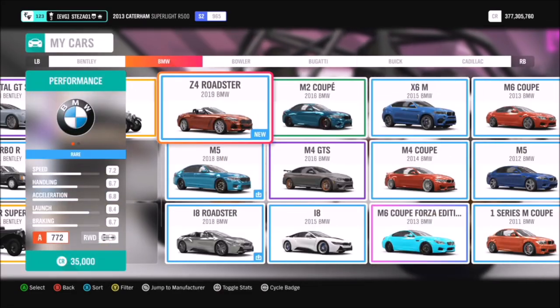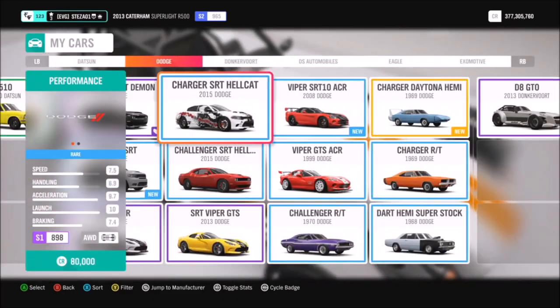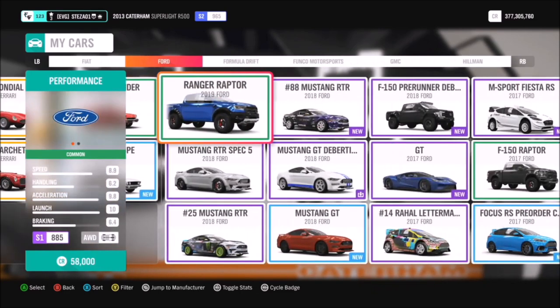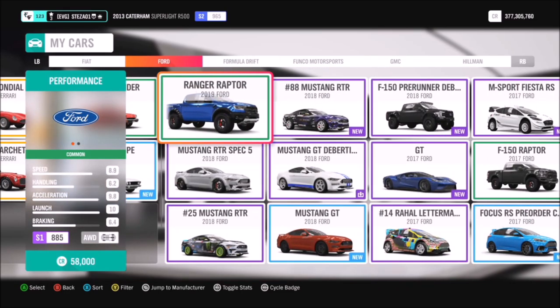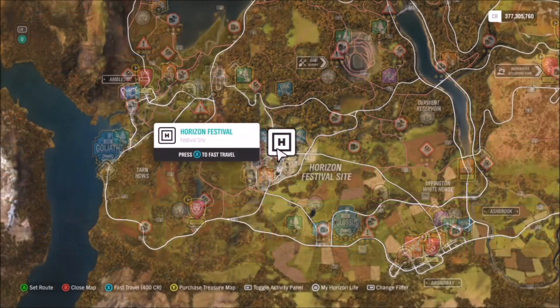You can use whichever car you want — it doesn't matter. I used a BMW last week, so we're going to change it up. Instead of going Ferrari, which I used a couple of weeks ago, I decided to go for my Ford Mustang RTR Spec 5. But like I said, you can go with whatever car you want.